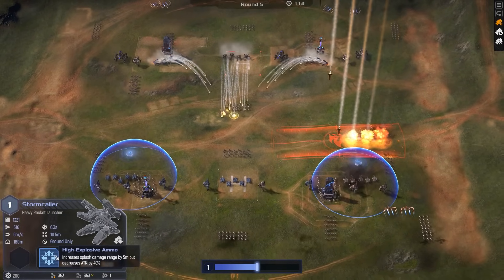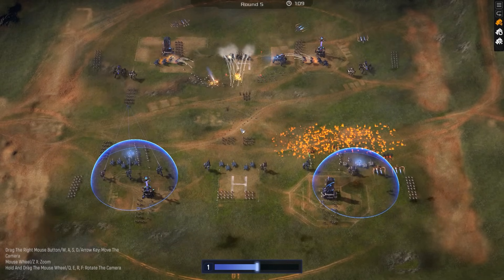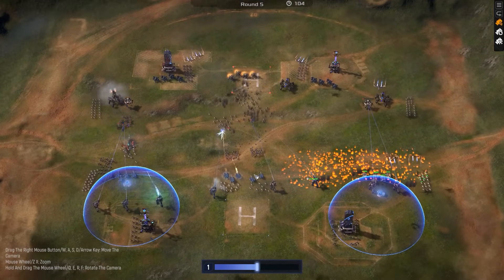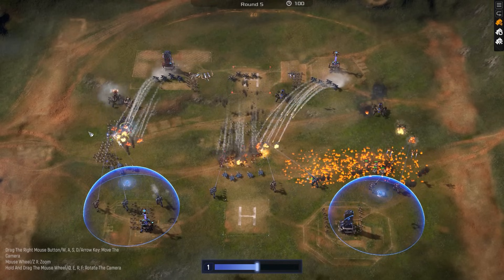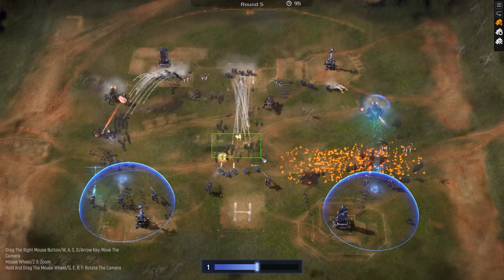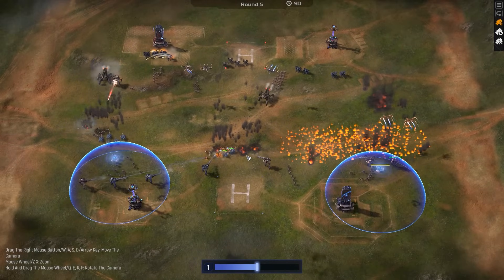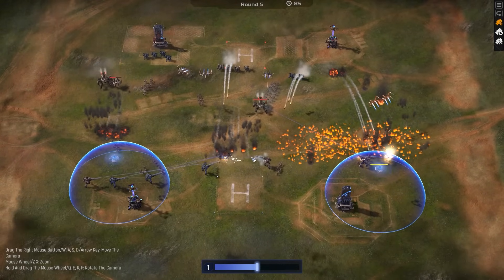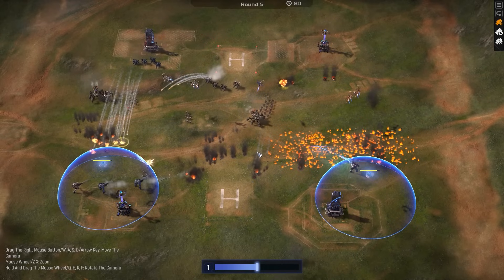We did see the high explosive ammo come out on the stormcrawlers. These stormcrawlers are getting rushed down by these middle crawlers — which is damn good, good crawler positioning. The high explosive ammo on the stormies should make them much more effective at killing off SteelSane's chaff, which is going to cause these crawlers for red to be a much bigger problem going into SteelSane's lines. The tanks are getting absolutely clapped by these scorpions. And he who wins the chaff battle tends to win the war in Mechabellum.